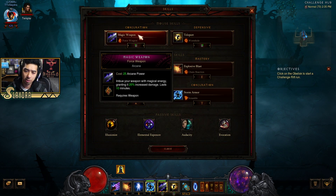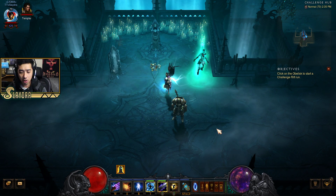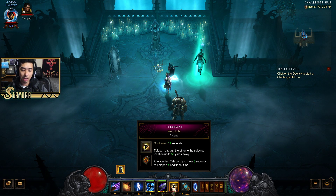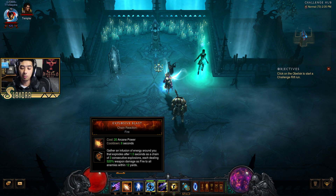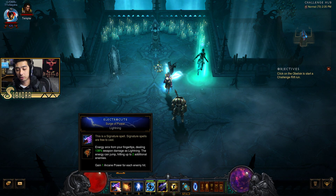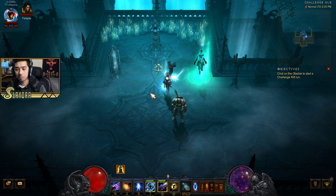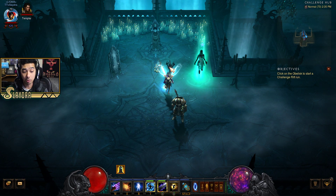For the build, there's nothing too important to mention as far as skills or passives. What you want to do at the very beginning: activate Storm Armor, activate Magic Weapons, spam Teleport as much as you can, and then just walk around with Explosive Blast. When you come against an elite pack, pop Electrocute, pop Diamond Skin, and you should be good to go. The build is relatively tanky, but if you get into situations where there's an explosion, just pop Diamond Skin and you'll be okay.